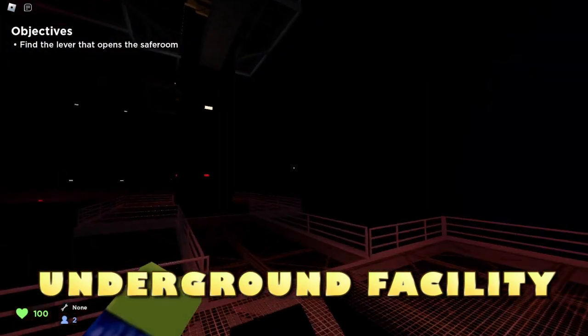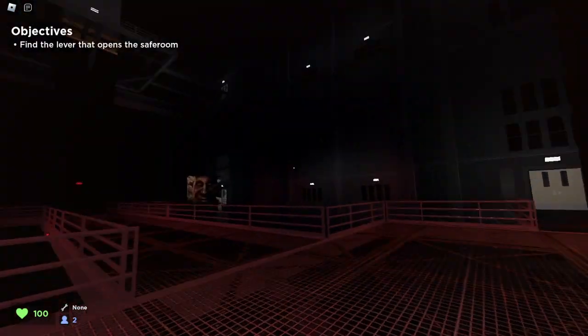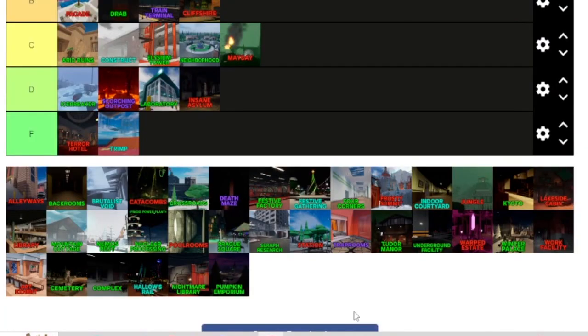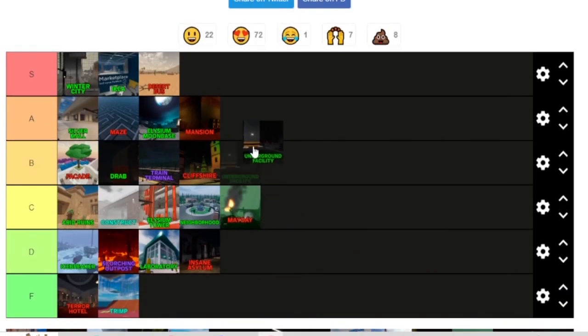Next is Underground Facility. This map's also a classic — I think it's a pretty fun map, so this is probably going to go higher. Underground Facility is actually surprisingly a pretty good map. So Underground Facility gets a D tier.